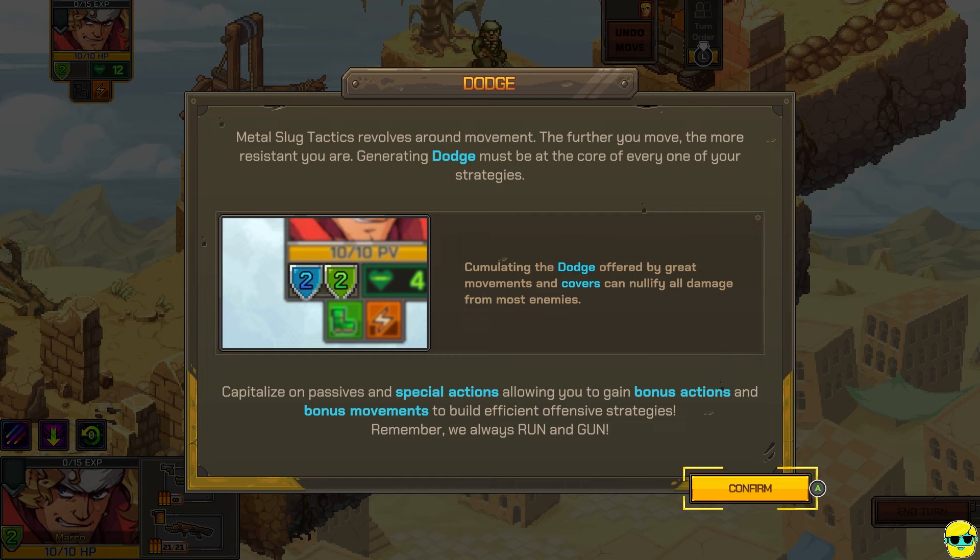Metal Slug Tactics revolves around movement. The further you move, the more resistant you are. Generating dodge must be at the core of every one of your strategies. Cumulating the dodge offered by great movements and covers can nullify all damage for most enemies. Capitalize on passives and special actions allowing you to gain bonus actions and movements to build efficient offensive strategies. Remember, we always run and gun. So that's really cool — like most strategy games you can turtle a lot, but in this game you get a benefit from moving, which kind of reimagines how you take your turns.